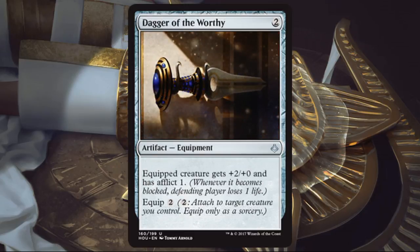Dagger of the Worthy. I'm not a huge fan. Equipment cards in Amonkhet and this set haven't really been pushed — they're kind of a side thought. This one: pay 2 to cast, 2 to equip, gives +2/+0 and afflict 1. It's not the worst thing in the world, but if I want to pay 2 and then 2 again, I might as well just be playing a couple of two-drops. There are creatures this interacts well with, and if you have enough of them run it, but if you don't have good targets, I'd pass.